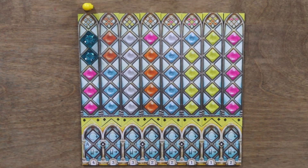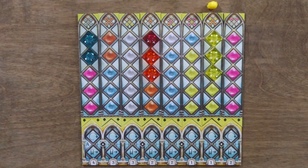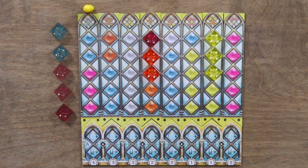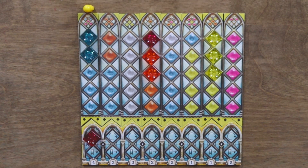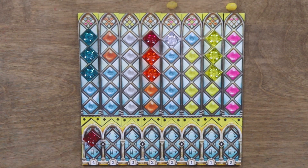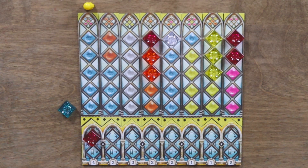In Azul: Stained Glass of Sintra, two to four players compete for pane pieces in order to fill pattern strips on their palace board. Once a pattern strip is full, all but one pane piece will be discarded, with the single piece being placed on the palace board to potentially be scored later. Filled pattern strips are then flipped over to be filled again; once filled a second time, you lose the pattern strip, potentially making it easier to fill others as the game progresses. The game plays over six rounds and a final scoring phase, and the player with the most points wins.